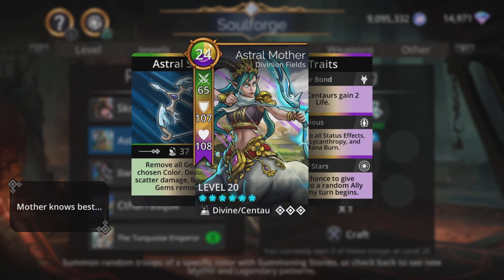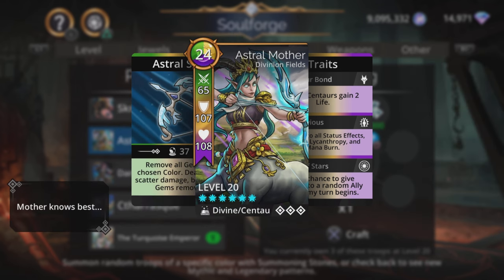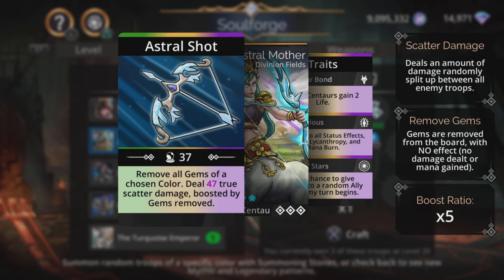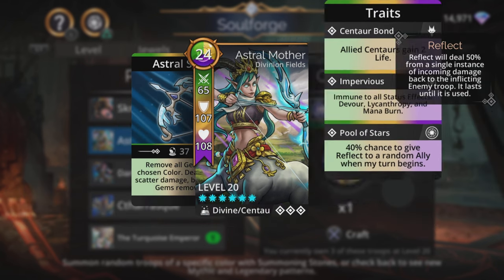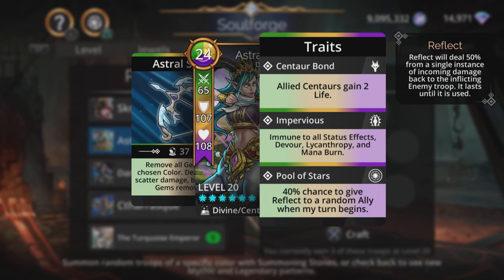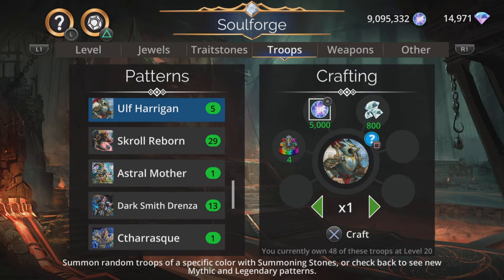Astral Mother — remove all gems of a chosen colour with another effect, then deals magic based true scatter damage boosted by gems removed at a times 5 ratio. That's just a bit poor, it really is. If it was with full effect it might have made it usable. The traits are okay — impervious is good, and a 40% chance to give reflect to a random ally when your turn begins — but there are just way way better mythics out there, and a lot of better legendaries at the same time. Astral Mother is a pitiful effort.